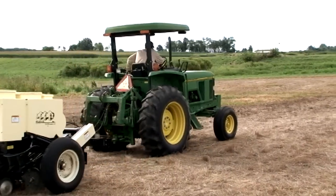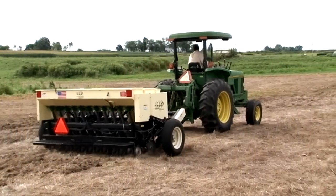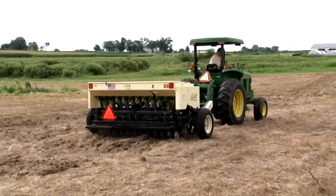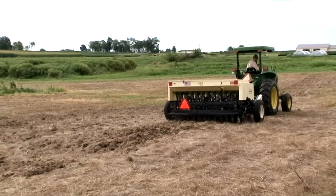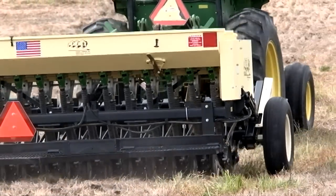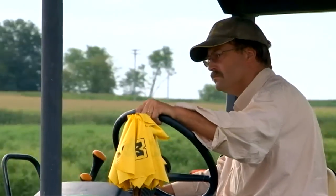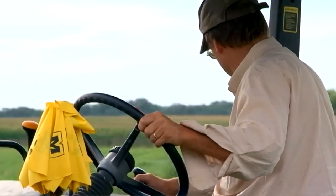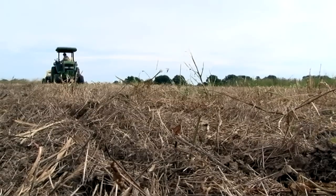Choosing the right equipment depends upon the planting conditions. A no-till seeder with a special attachment for native grass seed is ideal for drilling seed into deadened stands of grass or relatively smooth crop fields with finer soil. Remember, drills made for ag crops such as wheat or soybeans may be a poor choice for planting native grass. You'll want to use the right tool for the right job.